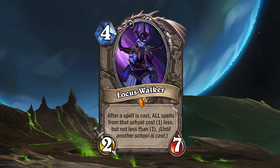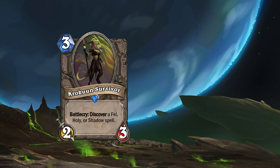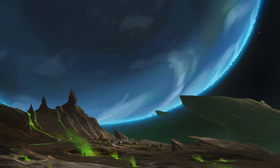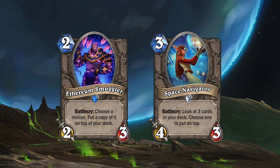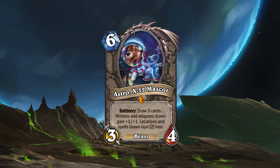The neutral set for Mission 2 Argus also introduces other support cards, like Crocoon Survivor, which would work well with Locust Walker, and Astral Phoenix. There are also support cards like Ethereum Smuggler and Space Navigator.